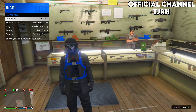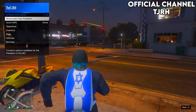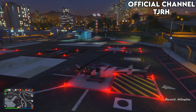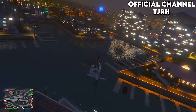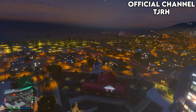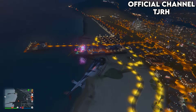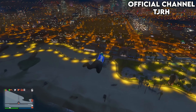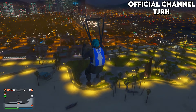Then fly a decent height above the mask store. I had to use one of the helicopters because my Oppressor Mk2 needed a few minutes to call back. Once you have your flying vehicle, fly a decent height above the mask store, then jump out and pull your parachute immediately. You're aiming to land right in front of the mask store so you can get on the menu before taking off your parachute — when you land, spam right on the d-pad to get onto the menu.